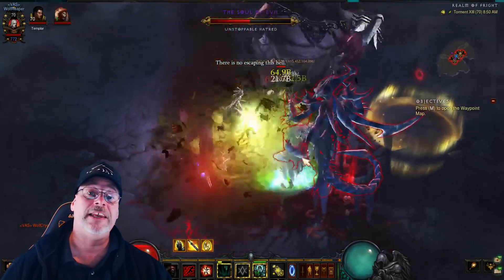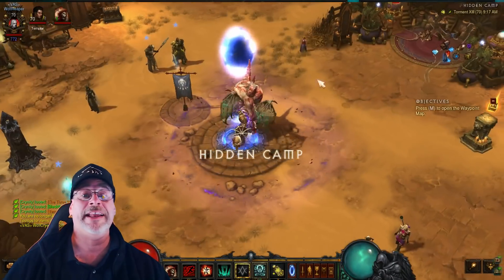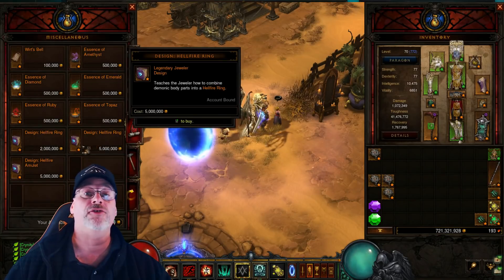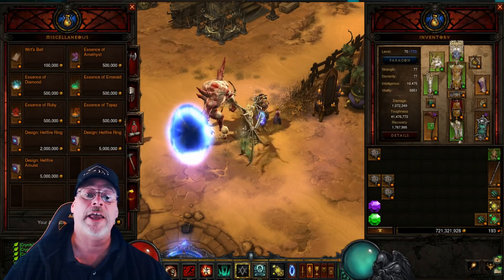Once you've defeated all of these bosses, you can purchase the Hellfire Amulet recipe from Squirt in Act 2. This costs five million gold and needs to be learned by the Jeweler in order to craft the amulet. Once he has learned it, you can go ahead and craft your Hellfire Amulets.